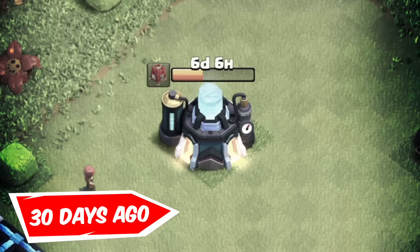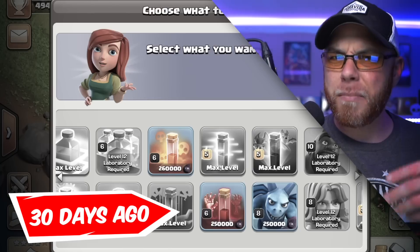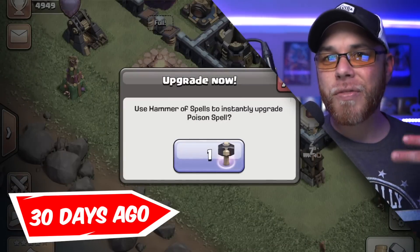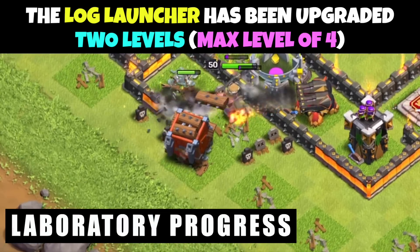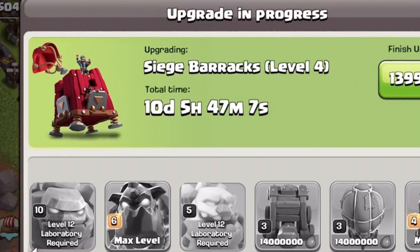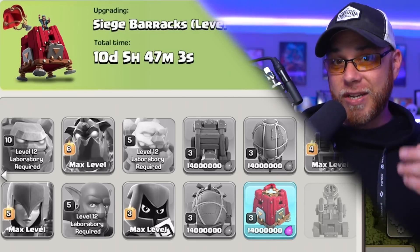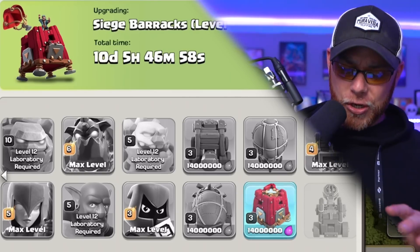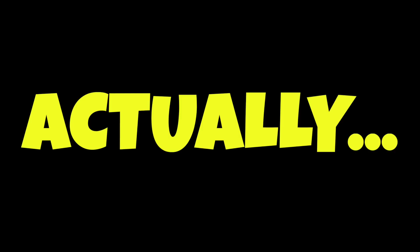In the last guide, I explained that I had finished all troops and spells in our laboratory, thanks to those monthly Hammers of Fighting, and now we're working on siege machines. We've already maxed out our log launcher in the last month to level 4, and now we're starting on the final upgrade of the siege barracks to level 4. That leaves us with exactly three siege machines remaining in the laboratory, and with a little calculation, that should mean we will be done in the laboratory by the end of next month.